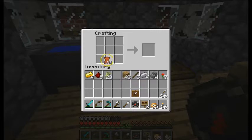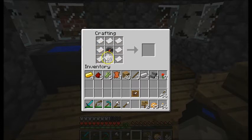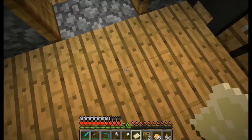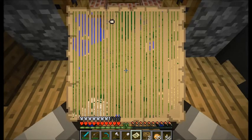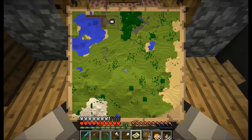Out of a compass we can make a map. To do that we'll need some sugar cane to make paper. Let's make some paper, then put the compass in the middle and the paper around it. Voila, that's a map! It's empty for the moment.